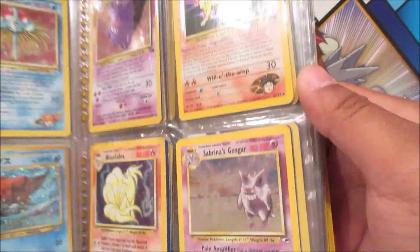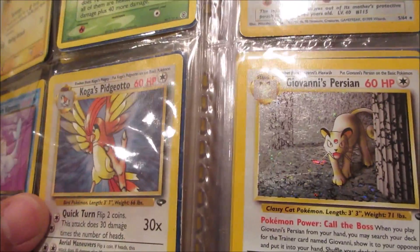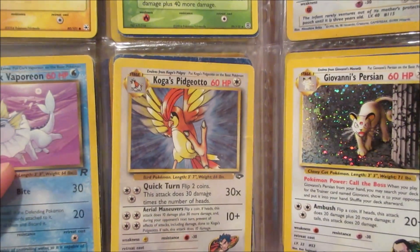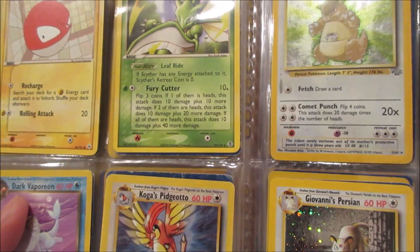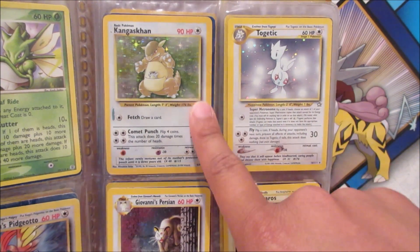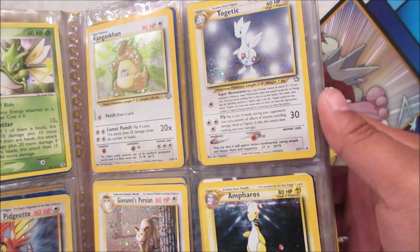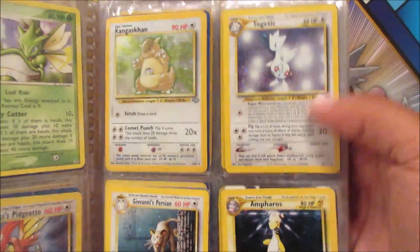There's so many cards in here, I just want to stop and look at everything. That's Koga's Pidgeotto — I thought it was holographic for a second but it's a regular rare. Still amazing. Dark Vaporeon, Scyther — actually a rare — Voltorb. And there's a Kangaskhan, a Togetic in really good condition, Ampharos, and Giovanni's Persian — that looks so cool.